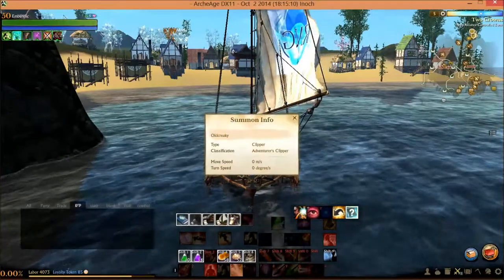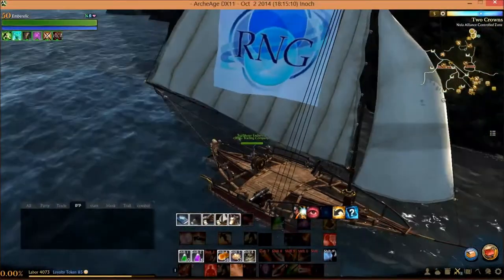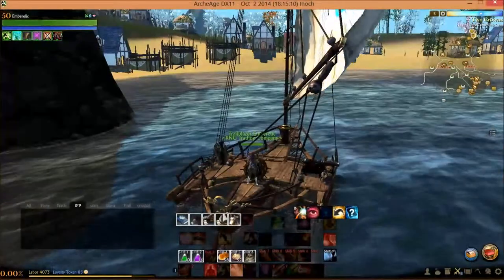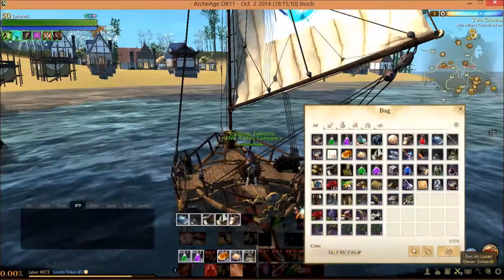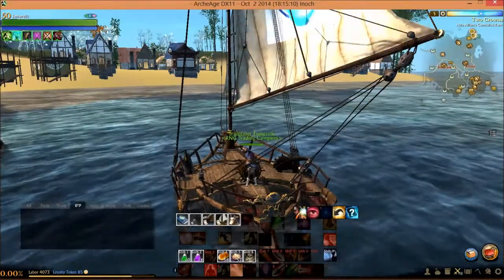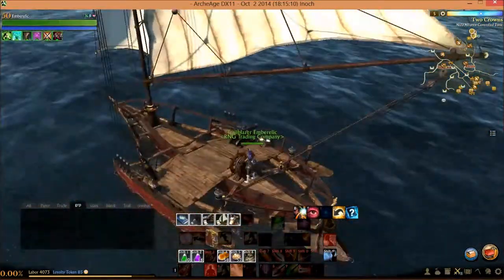And then, of course, there's the information on your ship. I named mine Old Creaky. As you can see, I have my guild crest on my ship. You can put one on by first having a crest — it doesn't have to be your guild crest — and then clicking on the crest and clicking on the ship scroll in your bag. That's how you get the crest on your ship.